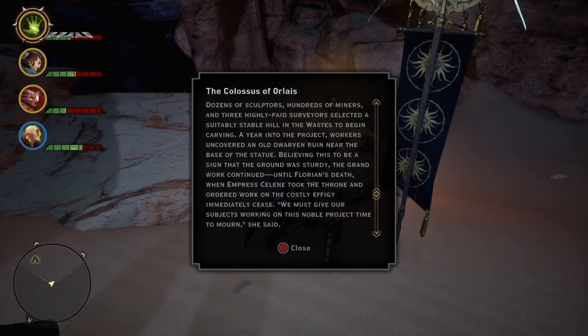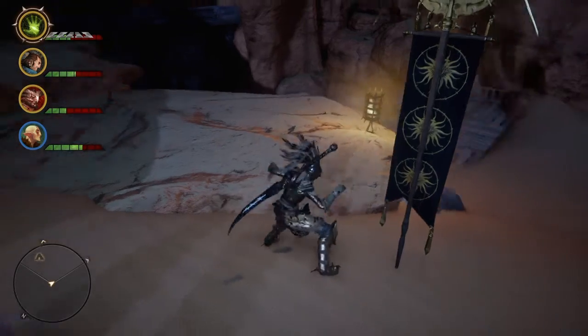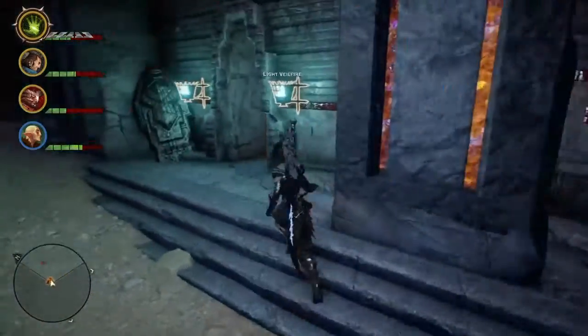This is an awesome background. Dozens of sculptors, hundreds of miners, and three highly paid surveyors selected a suitably stable hill in the wastes to begin carving. A year into the project, workers uncovered an old dwarven ruin near the base of the statue. Believing this to be a sign that the ground was sturdy, the groundwork continued until Florian's death, when Empress Selene took the throne and ordered work on the costly effigy to immediately cease. Strangely, Empress Selene never ordered work on the Colossus of Orlais to resume. Even emperors can hate themselves — they probably have more reason to do so than most of us.